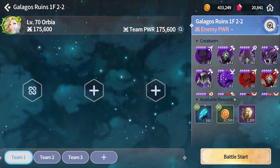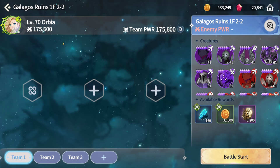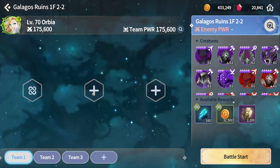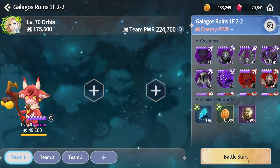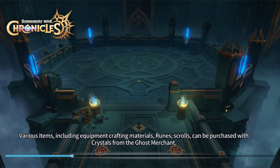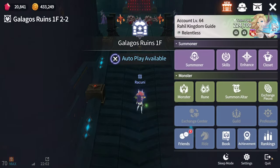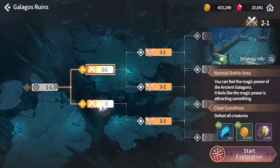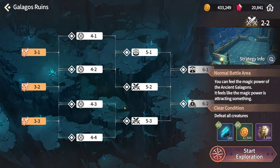One thing I recommend is try not to use your units if you don't need to, because you have a limited number of entries. For example, if something bad happens and you lose a level, as you can see the energy depletes on that unit. So you're always going to lose energy if a unit falls.